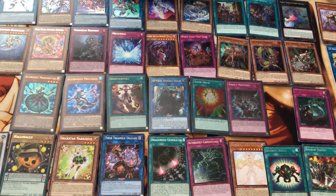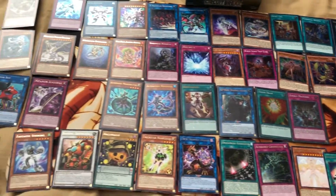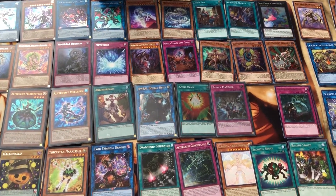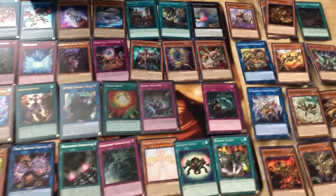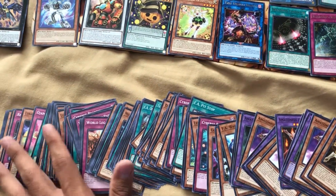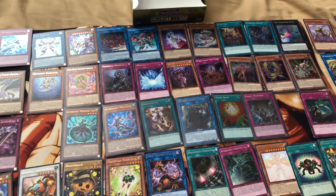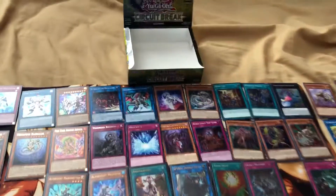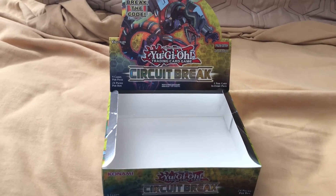If you have those cards for trade or if you want to buy, let me know, because I also do PayPal or concealed cash, but PayPal would be a lot easier since it goes directly. Let me know if you're interested in any cards. If you're interested in any of the Commons, I have a whole bunch of them right here — if there's any one you're looking for, I'm always open to trading. You can look at my trade binders to see what cards I'm interested in as well. I hope you get some good cards in your own Circuit Break booster packs — catch you later, peace.